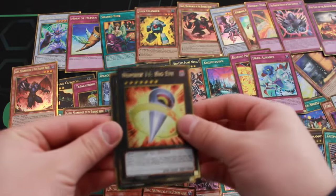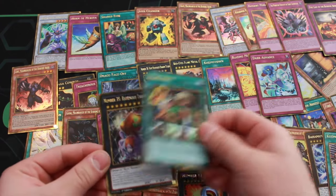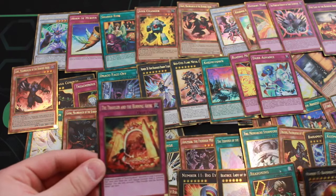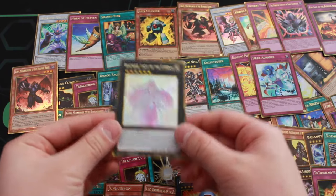Let's go with Number 11 Big Eye. We got a Beatrice — looks beautiful. Reasoning. And Number 35 Reminisce Tarantula, and Traveler from Burning Abyss. This pack was amazing. We got a Beatrice — look how beautiful she is. She is the eternal lady.